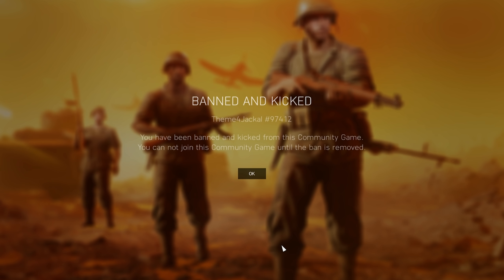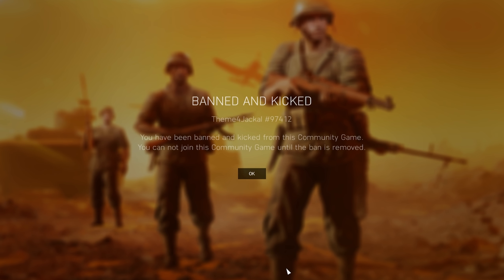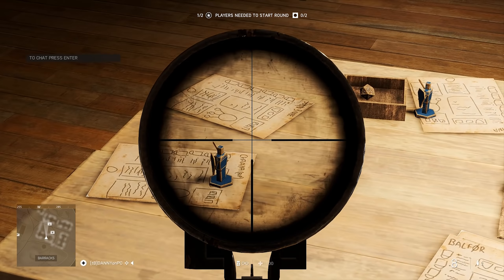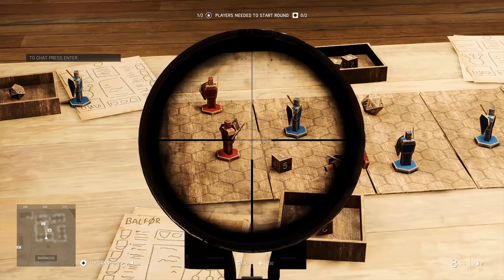Hints on Twitter make us think we have to be eaten alive by a shark and then go to the Dungeons and Dragons board at B, but as of now we don't have any luck with that.